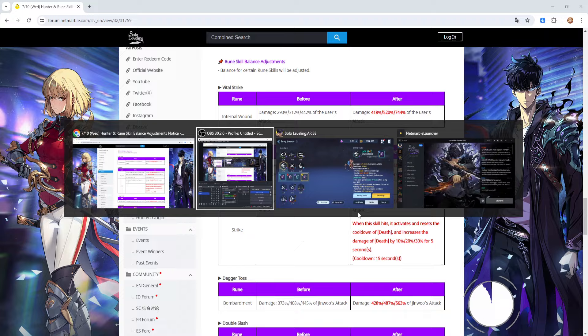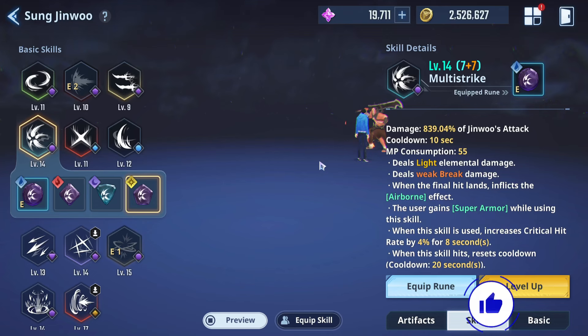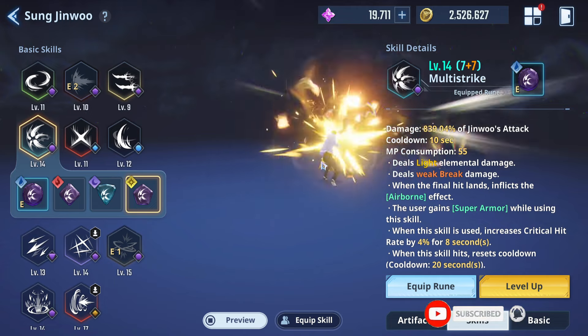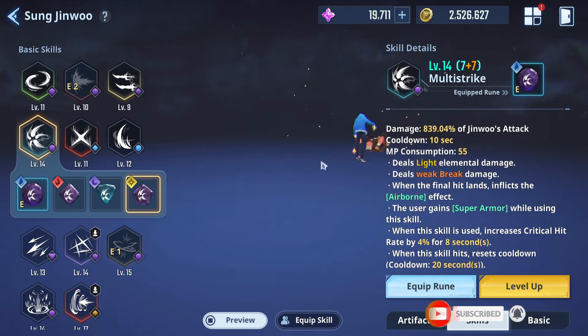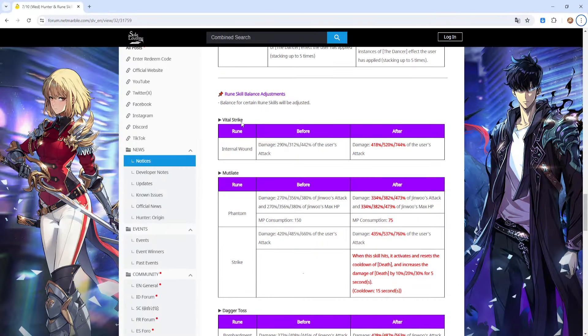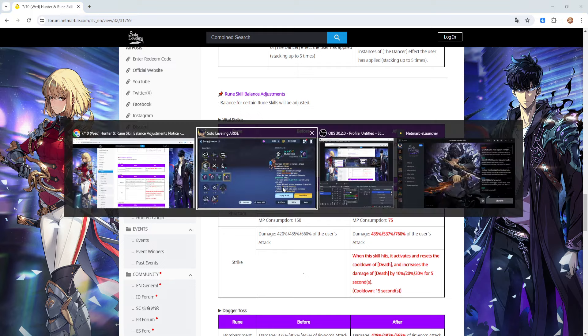I was going over them on paper, and I want to try some out but cater to specific ones — forget about the others. At the end of the day we can't work on everything; the scrolls are very precious. So when it comes to the first one, Vital Strike — Internal Wound — they've bumped up the damage.